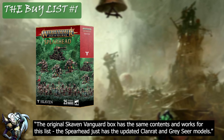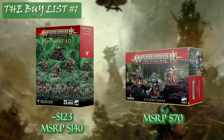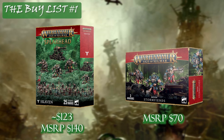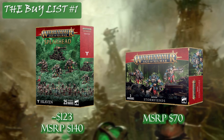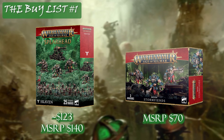Per usual, Buy List 1 will focus on the Vanguard — now Spearhead — box, with your second purchase simply being a box of Storm Fiends. Just a second unit for this 1000 point list. This is a Clan Skyre-focused list, so you have a ton of bodies with a ton of punch from your Warp Lightning Cannon, two groups of Storm Fiends, and some magic backup from your Grey Seer.